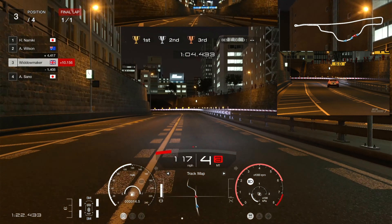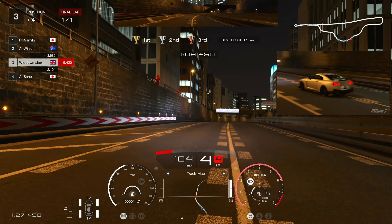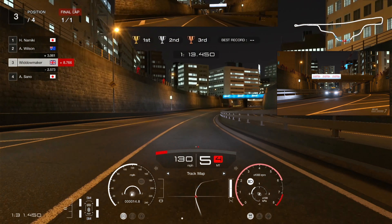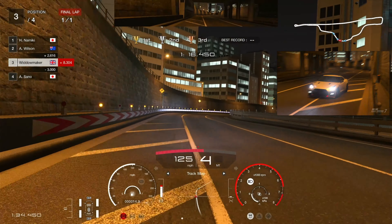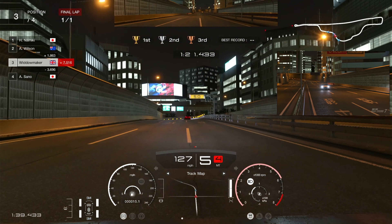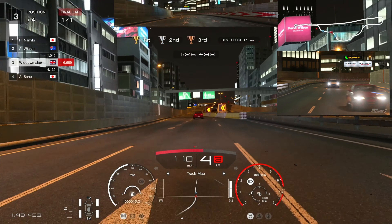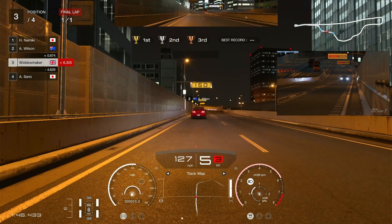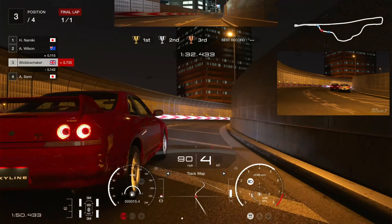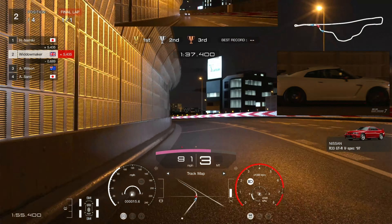We've got a tight corner here — braking on the start of those stripes, down to third, push through, up to fourth, then come through this corner in fifth. Nicely balanced — change down to fourth, induce a slide just to get the back end round, get the power down again early. We're about to catch the next car. Fourth gear around this corner, take the off-ramp, slow down to third gear for this corner. I give this fella a little tap but not enough to get disqualified.